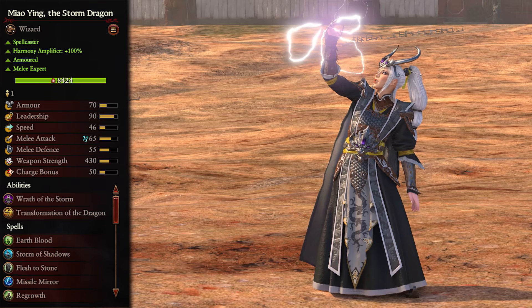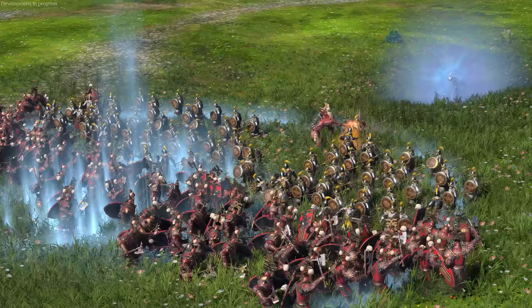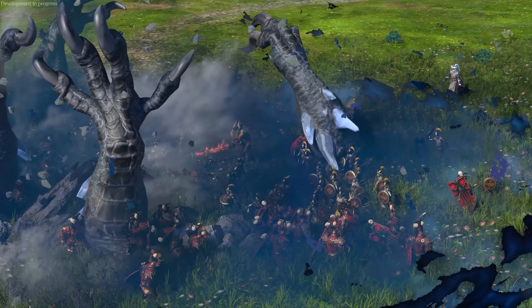First up, we have the lords. First we have Miao Ying. She's a spellcaster, and both legendary lords amplify the effect of harmony by 100%. She's also armoured and a melee expert, and has access to a mix of the laws of life and yin. In her human form, she is a powerful spellcaster with her mix of laws, and can deal great damage whilst healing units of her own. She can also do decent damage in melee with high melee stats, weapon damage, and magical attacks.